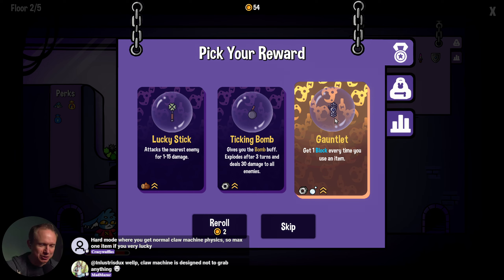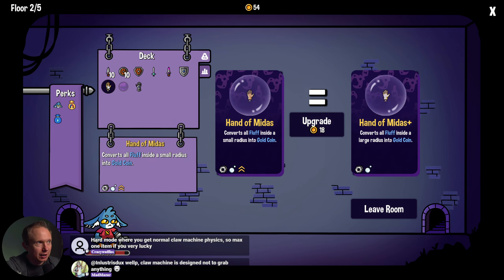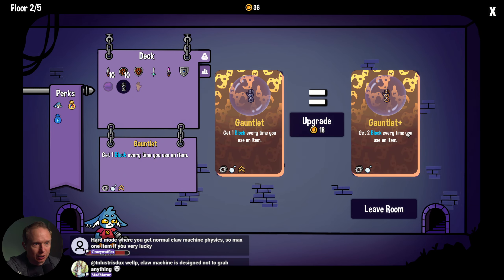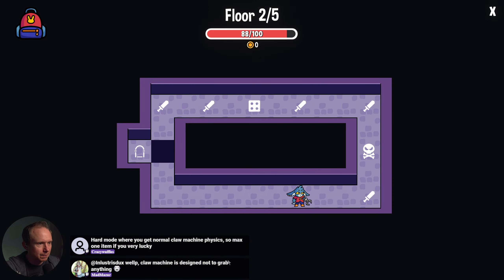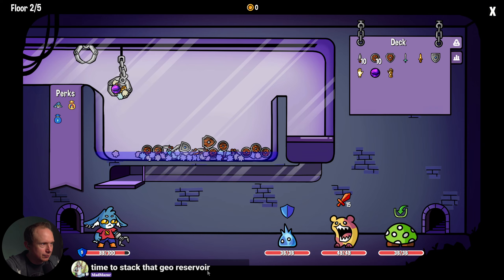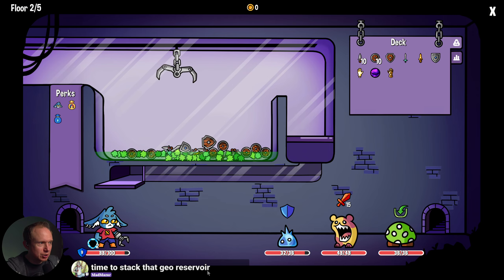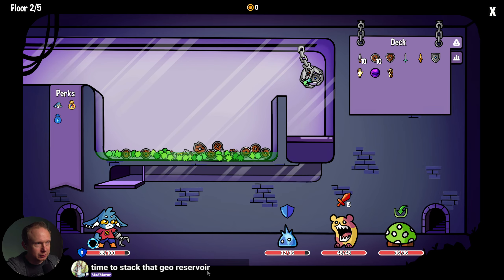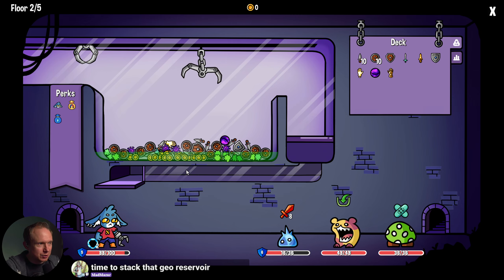Hard mode is when you get normal claw machine physics — nightmare fuel. Let's grab the gauntlet; it's yellow, what could possibly go wrong? We gain more from upgrading it — that seems like a good upgrade. Let's upgrade our poison dagger too. Now we're broke, but the Midas hand — right off the bat we can get the gauntlet and the poison bath bomb. So now the question is: does all our fluff count for generating block? One, two, three, four — yep, they all triggered. This is a good synergy.